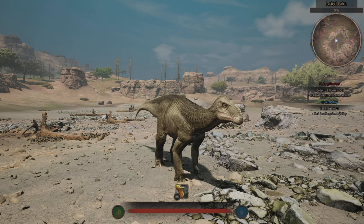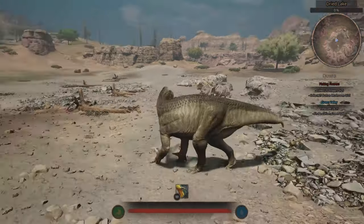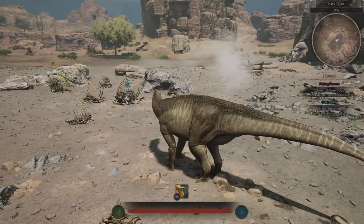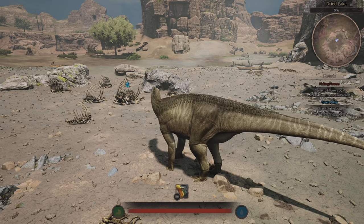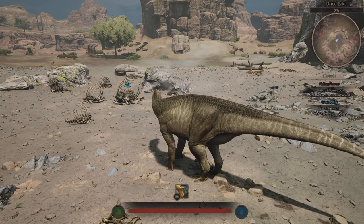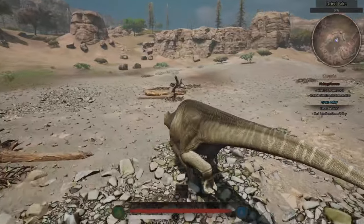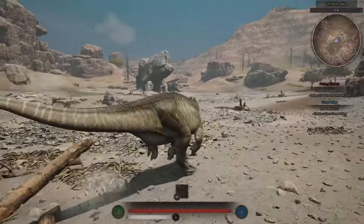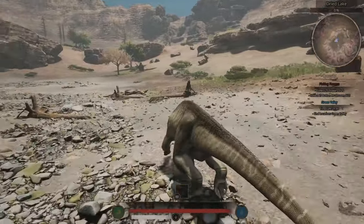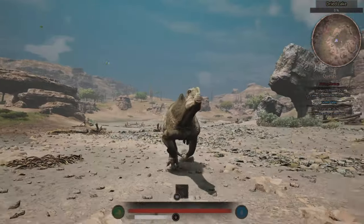Alright, here is the Iguanodon. He's looking pretty good. Here's the run animation — I did see this and it is super cool. The old Iguanodon used to have a run animation where he'd run on all four legs, then they took it away for a two-legged run which did not look as good. But they brought it back! I think it's a bit slower than it used to be — it was like as fast as an Allo back in the day — but it is awesome that they added it back.